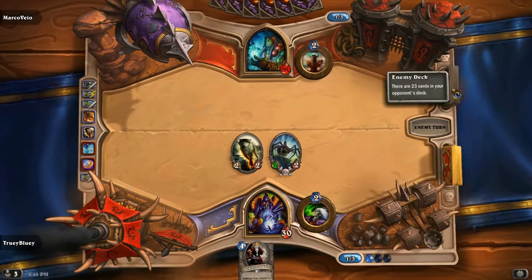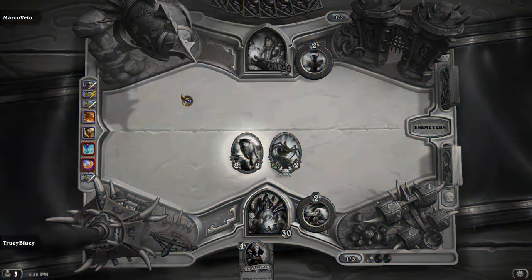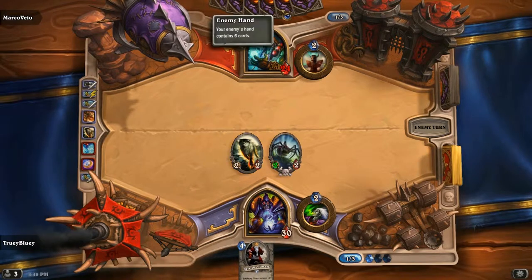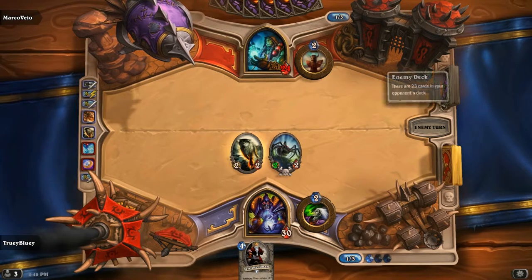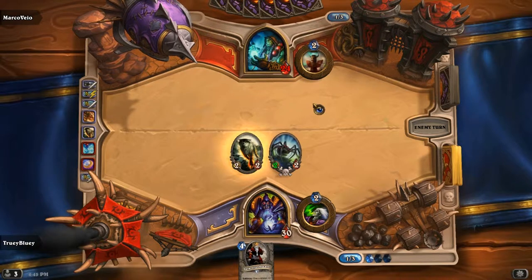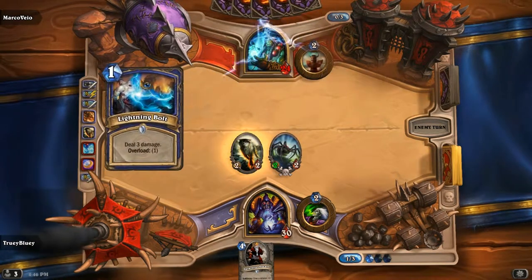So, this deck has some RNG involved with it. The Harvest Golem wasn't very good there in that case, so this is very good for me. Let's see how this goes. He's on one mana — he probably will just skip his turn here because of him coining out the Feral Spirit. He's kind of scared to do that. He might have a... Lightning Bolt. That's fine.